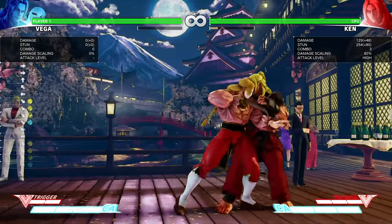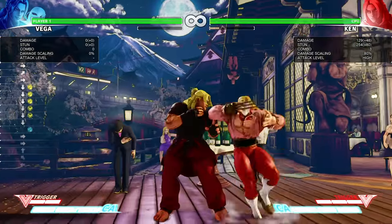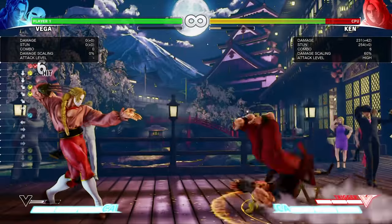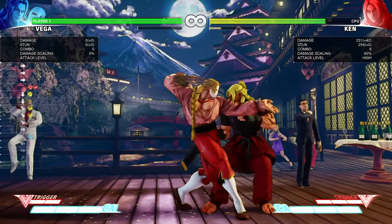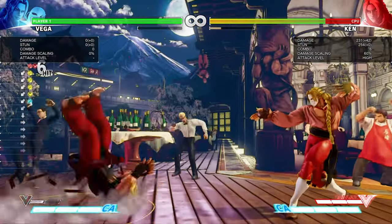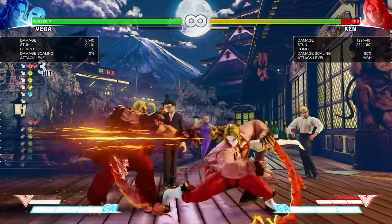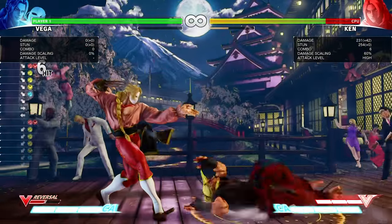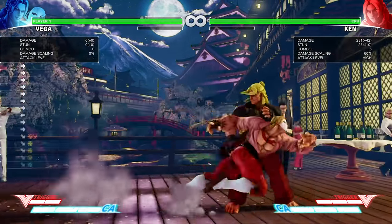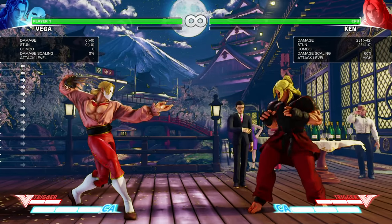You can also do crouching medium kick after a standing light punch, into D-Trigger if you want to extend the combo, because you can't cancel crouching medium kick into any special. You can even combo his anti-reversal V-Trigger as well. So with regards to claw, that's pretty much his counter-hit combos with claw off of light attacks. Now we're going to go to those counter-hit combos without the claw.